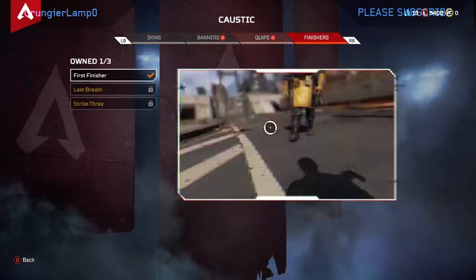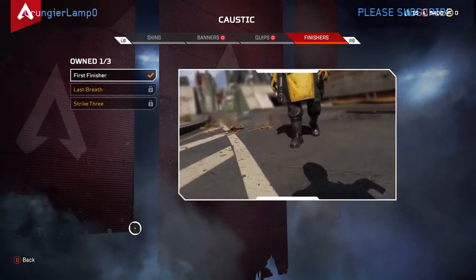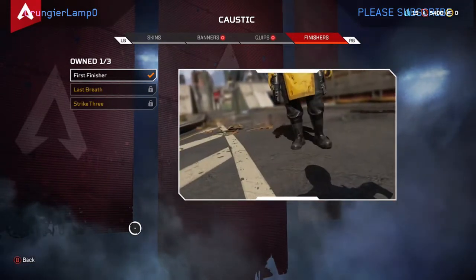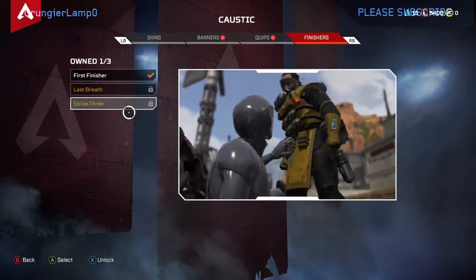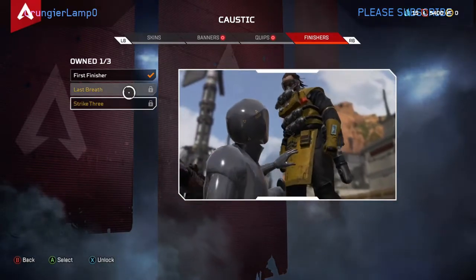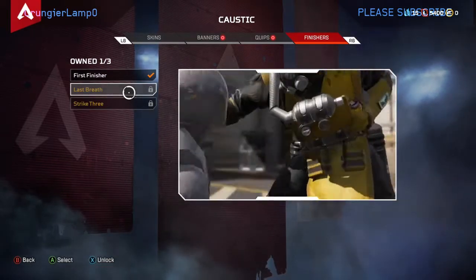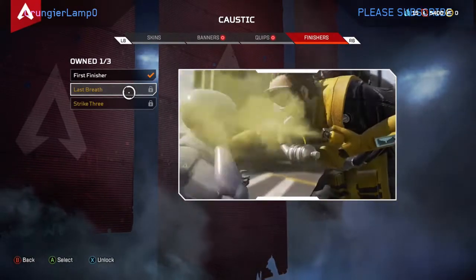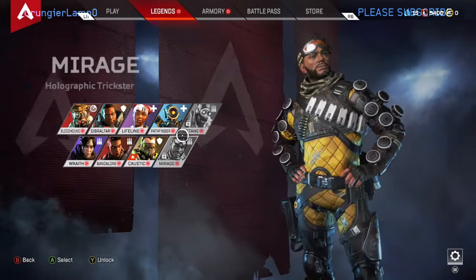Let's review Caustic. He can be used for camping and above and beyond what you'd think - it's kind of like a glitch. You're really not supposed to use his air sacs, those gas bombs, the way I'm about to show you. But it works really well, top notch. He uses gas to knock out his enemies. He's a pretty serious guy - always has the darkest comments to say.